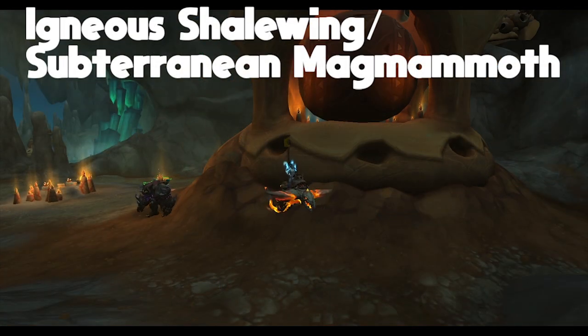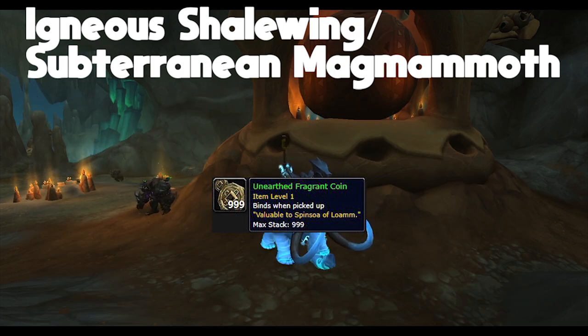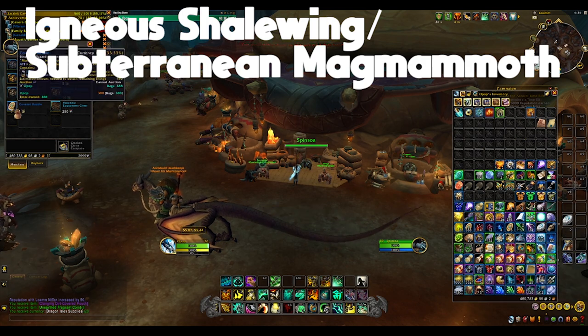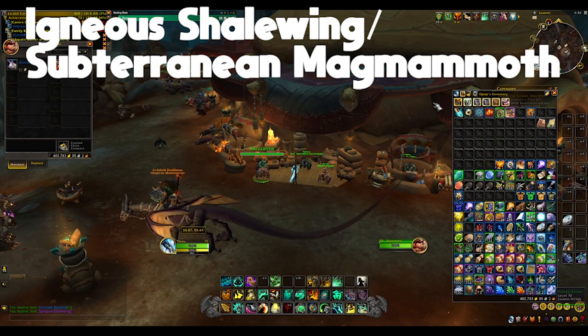The next two mounts are the Igneous Shalewing and the Subterranean Mag Mammoth. These are bought with 400 and 100 Coveted Baubles respectively. To get Coveted Baubles, there are little events in Zerulet Cavern started by Horns — not World Quests, but small events. Completing one rewards a bag containing Unearthed Fragrant Coins. You can also get a lot of these from the Researchers Under Fire event. Once you have those coins, go to Spin Soa and exchange the Unearthed Coins for Coveted Baubles, then go next door to vendor Sakratos who sells both of those mounts.